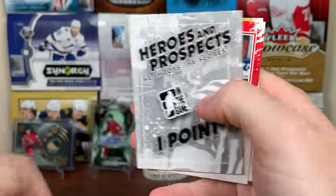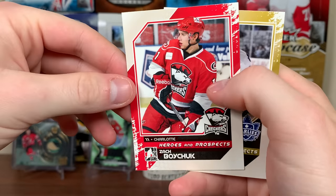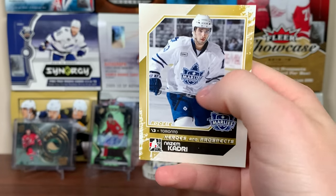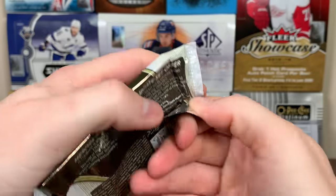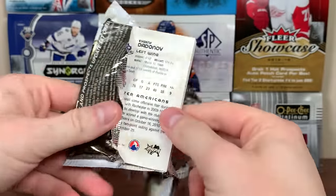Luca Ciampini — this guy never made it. There's Zach Boychuck — bust. And Nazem Kadrian, the Toronto Marlies. Cool — I like this stuff. You got the mix between the juniors and the AHL.